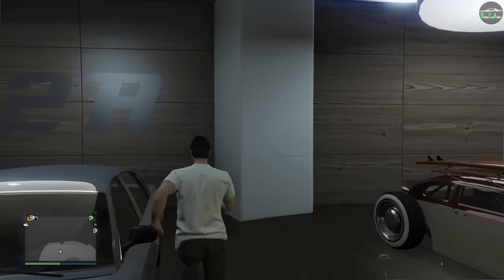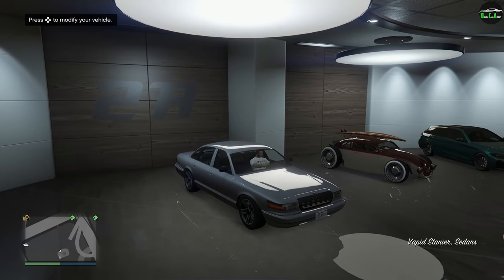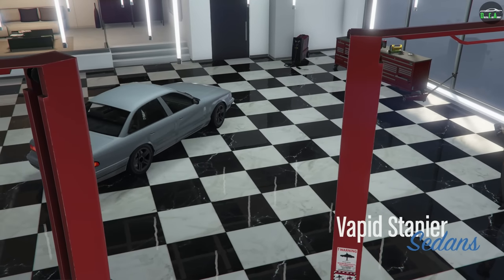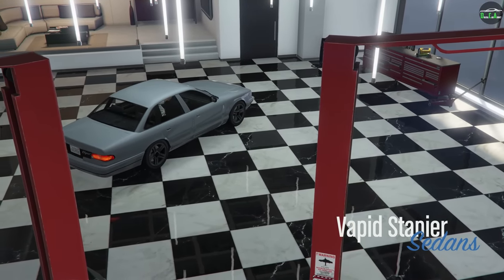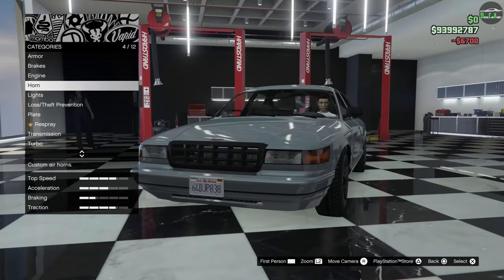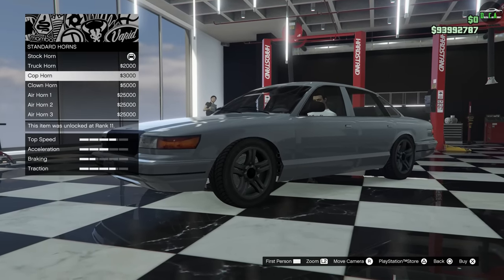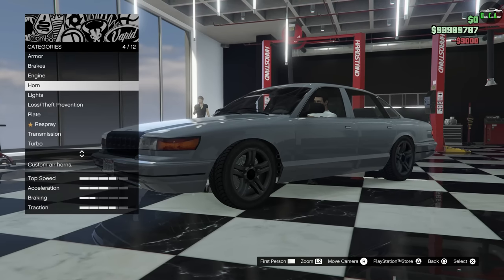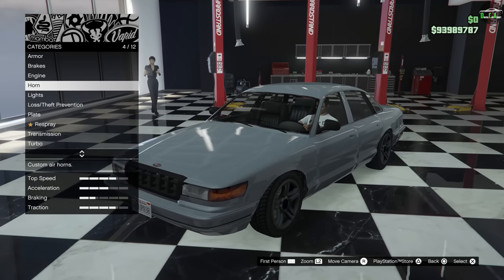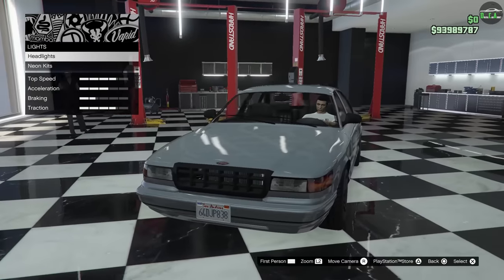Let's go ahead and check out the customization of the Stainer. We've got armor, brakes, engine, horn. I guess this is going to kind of reveal the build I'm going to do — cop horn. I know a lot of people do their cop build with this, but to me that's really the only good-looking build on this. Anything else just looks weird to me. Headlights, we'll keep the stocks.